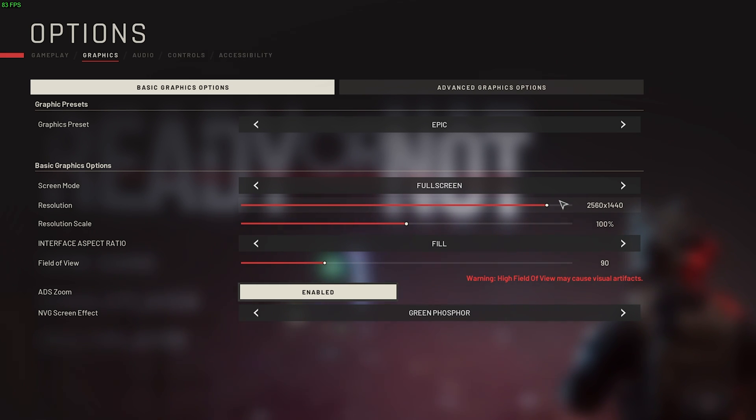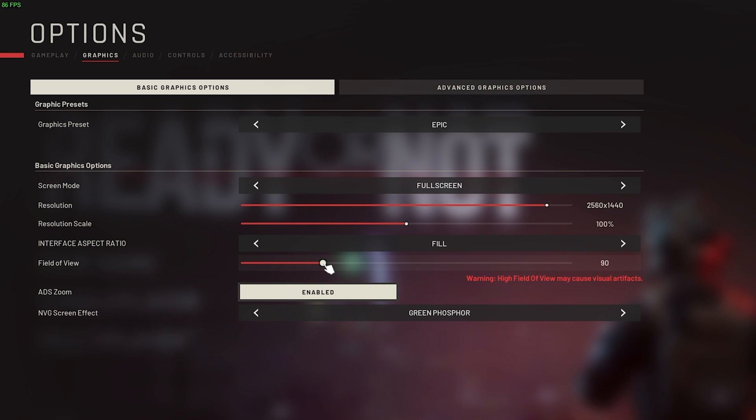If you're playing at 4K, choose 4K; 2K, choose 2K, etc. Resolution scale should be set to 100%. Interface aspect ratio should be set to fill, unless you're playing on an ultra-wide and you'd like everything closer to the center, in which case choose 16x9. Field of view is your preference — more field of view does technically mean lower FPS, but it's really just up to you. ADS Zoom is a toggle and your preference, but if you find you're getting weird frame stutters when your field of view changes, this is an option you can come back to disable.